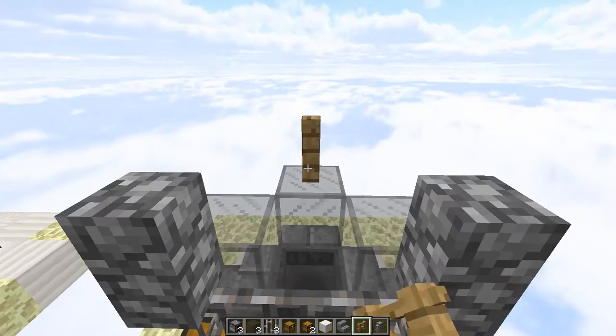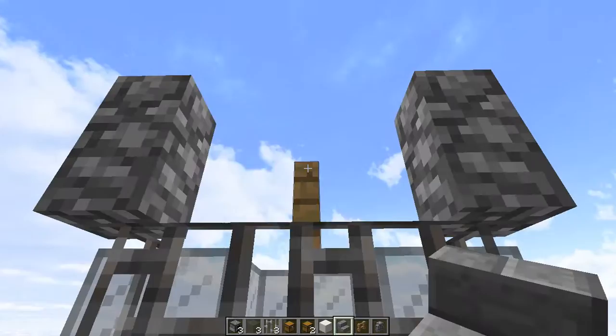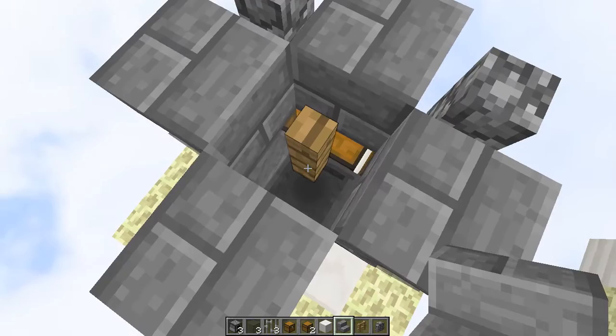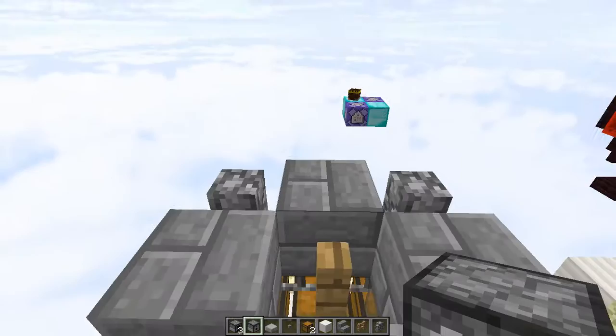So from there we're going to take a regular wooden fence post — it has to be made of wood or nether brick, just because of a sizing issue. But then, over here, we're going to place stair blocks all around it, just like this. Now these have to be stair blocks, because if they're not stairs or slabs, this block will reach out and connect with them, like it did right there.